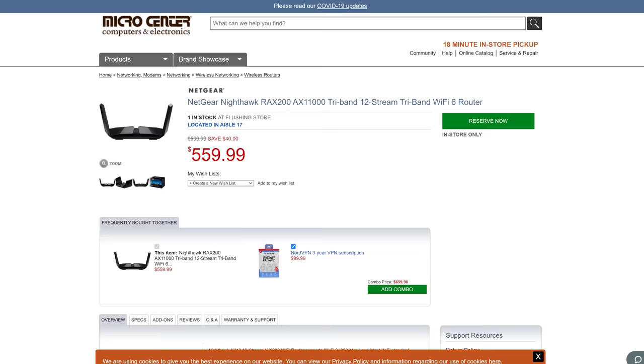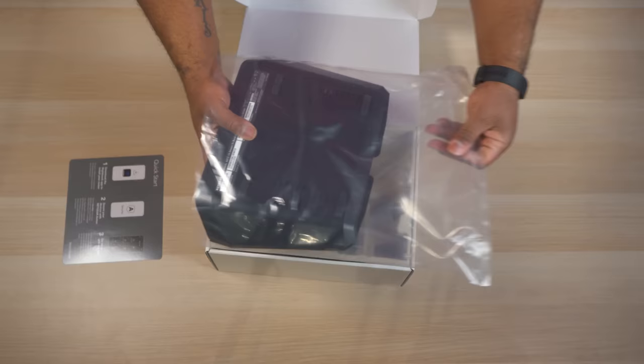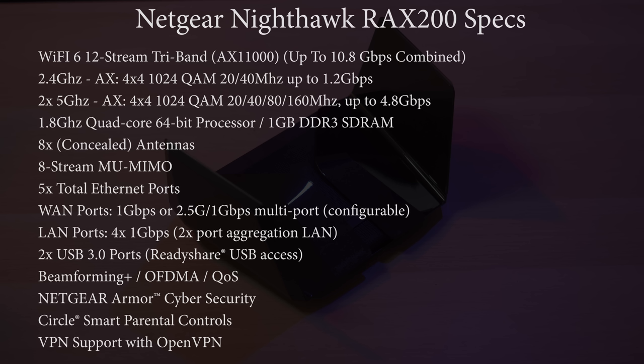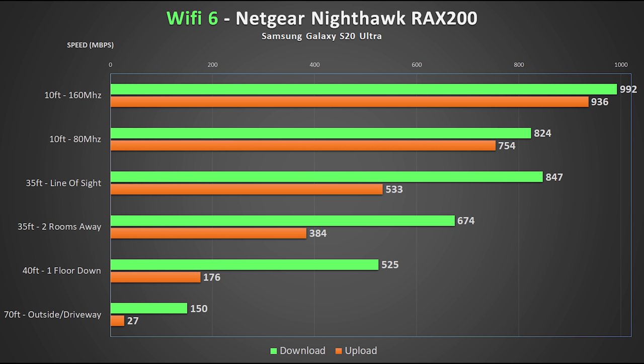First up is our most expensive router, priced around $560 — the Netgear Nighthawk RAX200. The bar is set pretty high for the Nighthawk, considering the Netgear Orbi has won the award for fastest mesh router for the past two years in my best mesh router videos. The Nighthawk has one of the most unique designs, basically looking like it's about to fly away with its large black wings that fold out. It's an AX11000 tri-band gaming router with 2 USB 2.0 ports and 6 ethernet ports, including 5 gigabit ports and 1 multi-gig port — all supporting link aggregation including the WAN port. In the stress test out on my driveway, the Nighthawk broke the record, giving me an average of 150 megs down on Wi-Fi 6 and a whopping 249 megs on Wi-Fi 5.